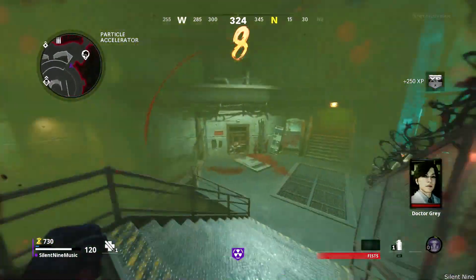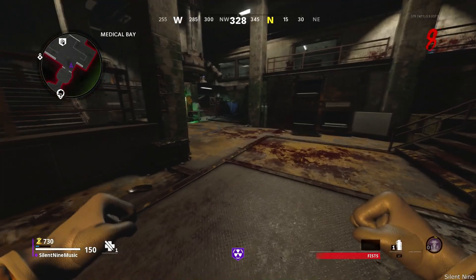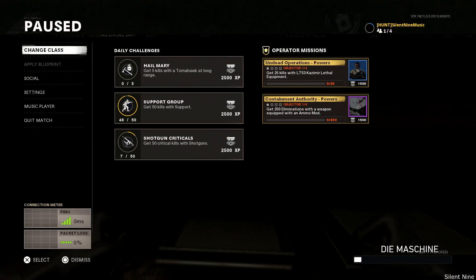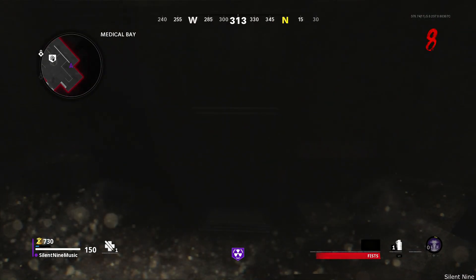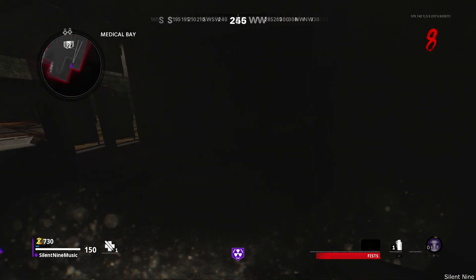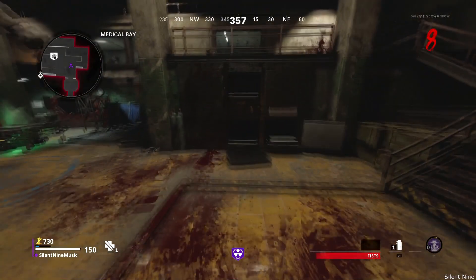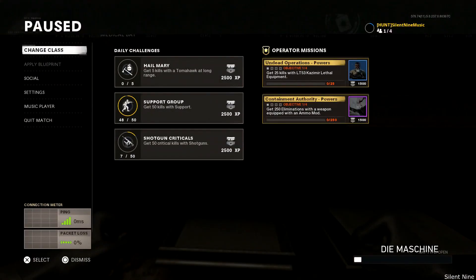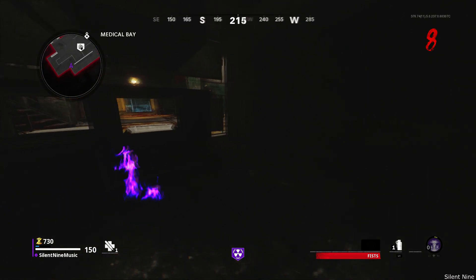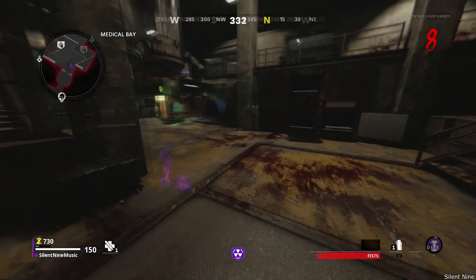Go all the way over to the part of the Medical Bay to the right of the Speed Cola. You want to do a run, jump, then press the slide button in midair. As soon as you hit the ground, pause your game then unpause — make sure you do that right as you hit the ground. Make sure you press slide while in midair and pause right when you land.